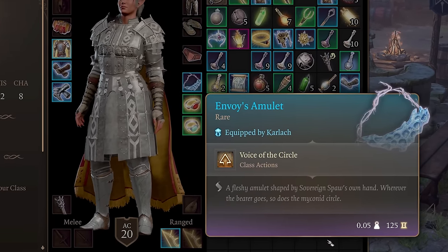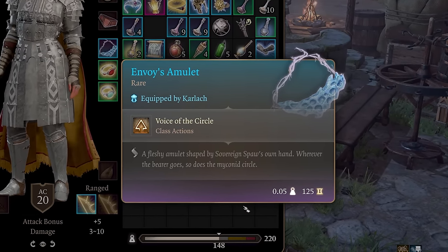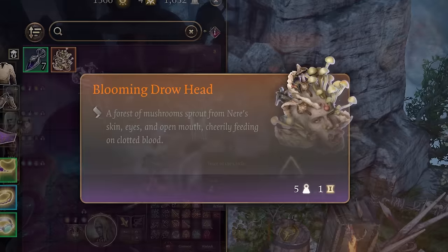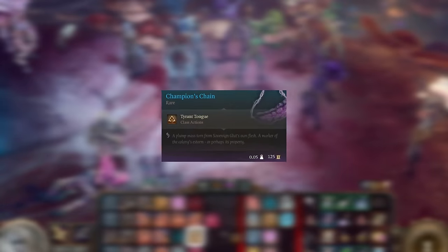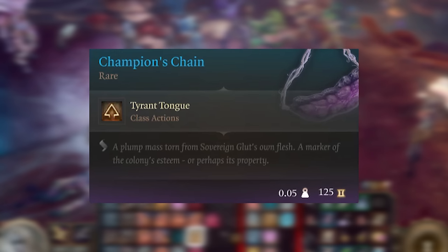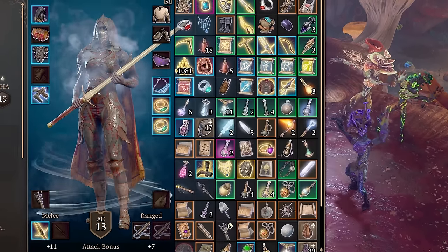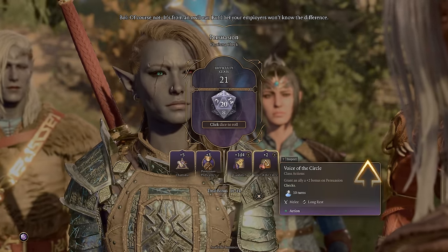Next up is the Envoy's Amulet, one of my favorites. This hidden gem requires you to really help the Myconid Colony — first with the Duergar, and then eventually defeat Nair and bring his head back to the Sovereign of the Myconid Colony. If you turn it into Spa you get the Envoy's Amulet, but if you turn it into Glut you'll get the Champion's Chain instead. These are two distinct items: they grant either +2 to Persuasion or Intimidation depending on which you choose. Getting a +2 to a high DC Persuasion or Intimidation check really could make all the difference, and once you use it you can switch one of your companions to different amulets — very handy for difficult dialogue checks.